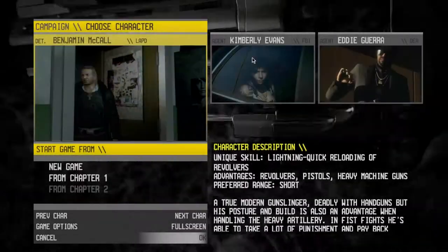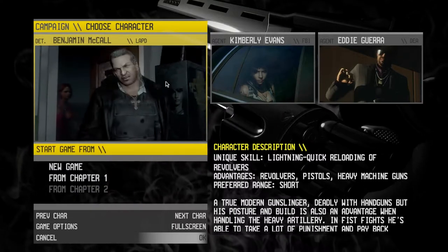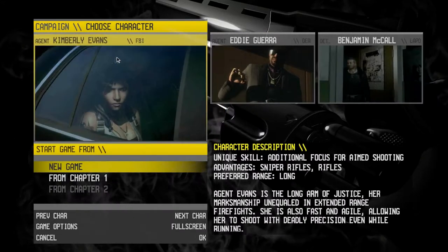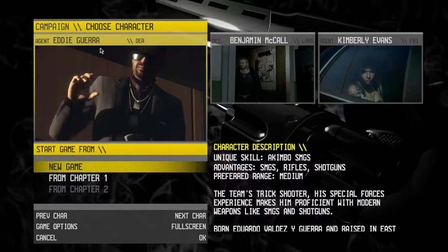So we get to choose between three characters. When I go in here they do that little conversation thing, so I don't really want to go through that. You've got Benjamin McCall, you've got Kimberly Evans, and you've got Eddie Guerra.